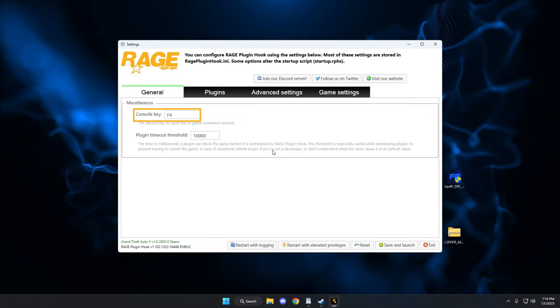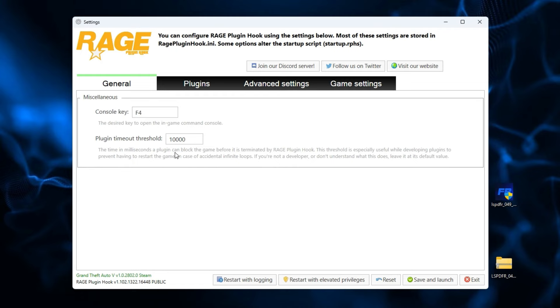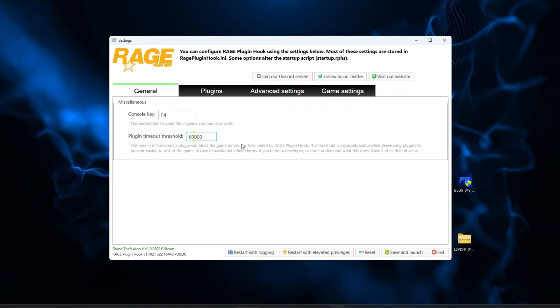After clicking yes and reading through the disclaimer, click yes again. Your Rage console key in-game is F4 - you'll be typing a few things in there from time to time, so it's important to note. The plugin timeout threshold controls how much time Rage Hook has to load into the game and load all your plugins. Change that to 60,000, which gives one full minute for all plugins to install correctly. If you're on a low-end PC, make sure this is set to 60,000 - it will save you a lot of crashing.